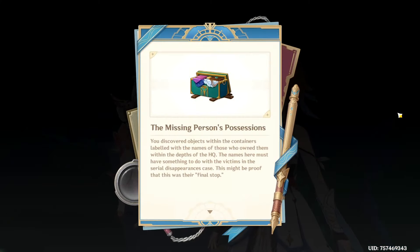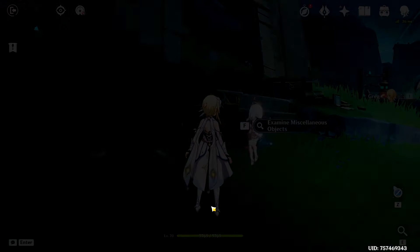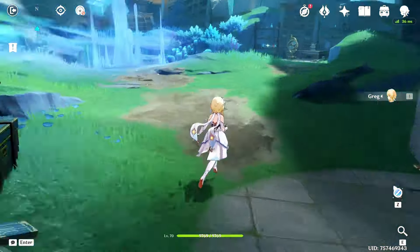That's pretty horrific. You discovered objects within the containers labeled with the names of those who owned them, within the depths of the HQ. The names here must have something to do with the victims of the disappearance case — this might be proof that this was their final stop. Oh, that's nasty. All right, where else can we find evidence?